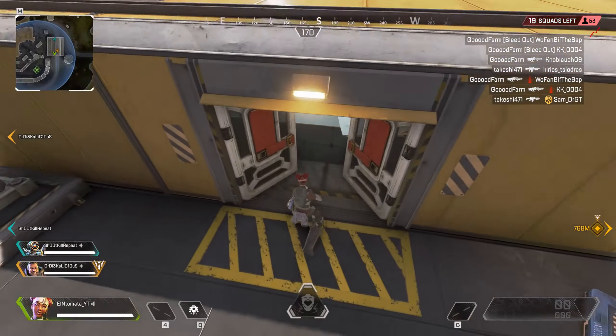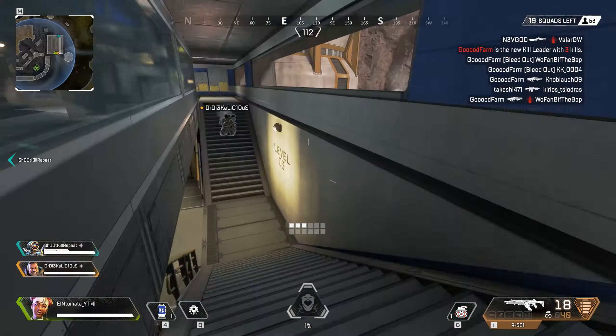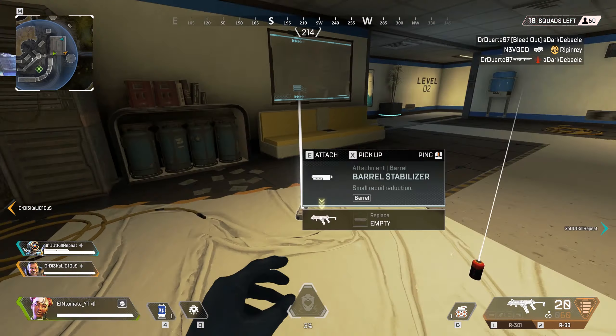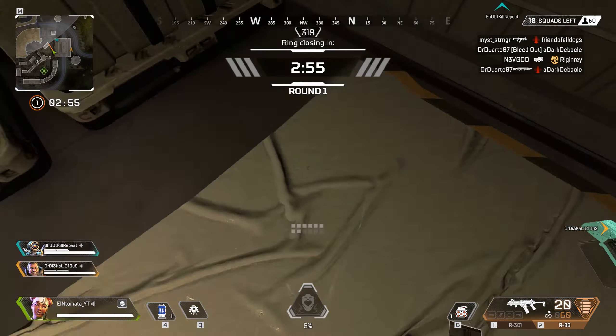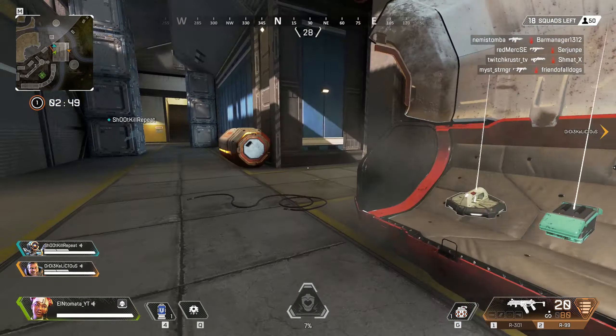This might be a good place to land. Contact. I say we land here, here we go, hang tight. Attention, first burn on the enemy. Attention, there is a new kill leader. New kill leader, watch out. Round one, beginning ring countdown.